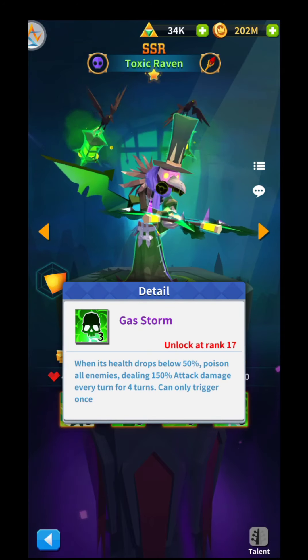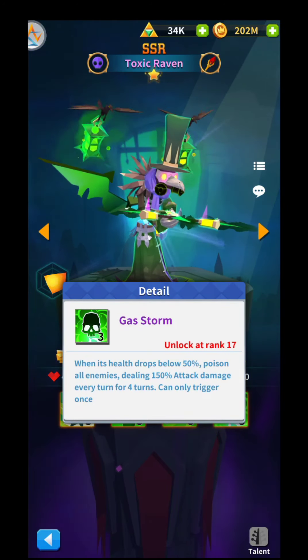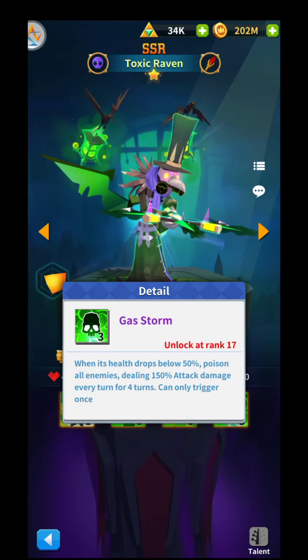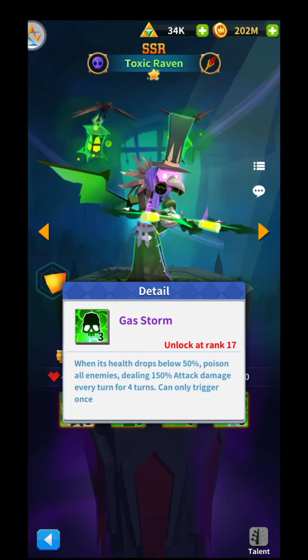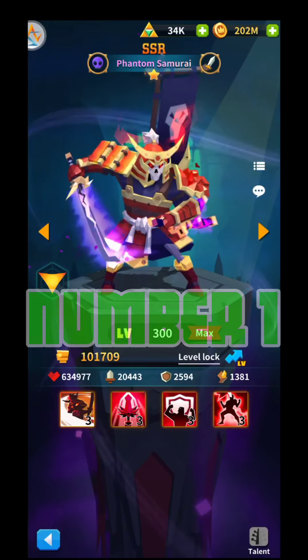That last skill can only be triggered once. The Toxic Raven is a hero you can use when you're stuck — you can use him as a tank, and when his health drops below 50% he activates that skill to decrease your opponents' health significantly. The Toxic Raven is our number two in the undead faction.